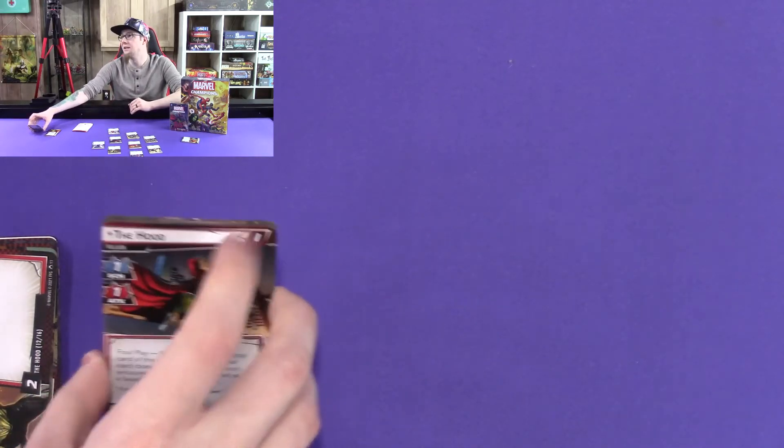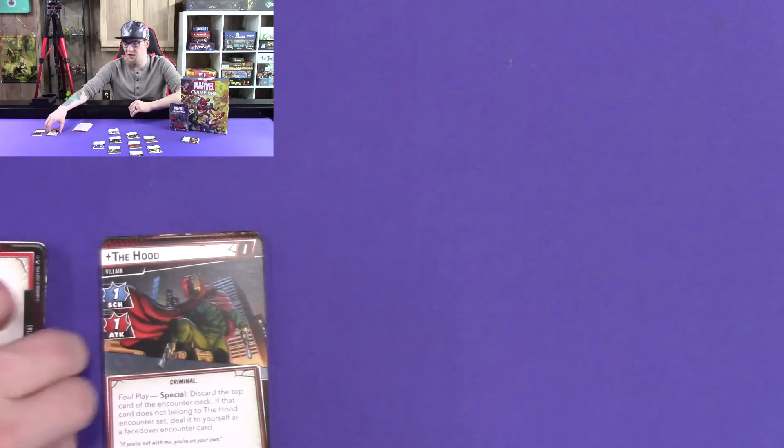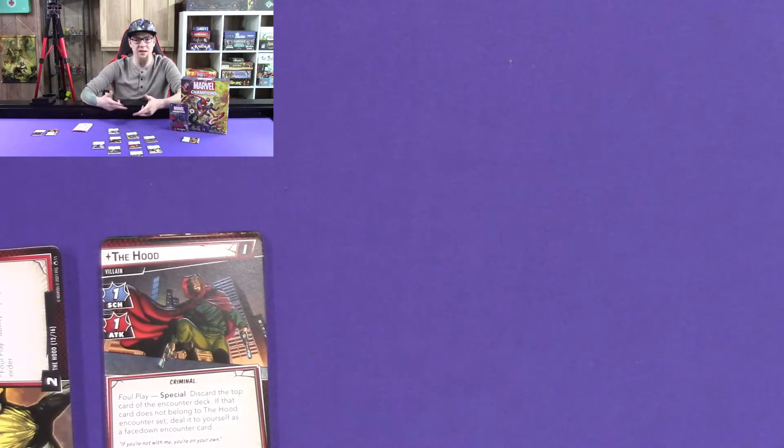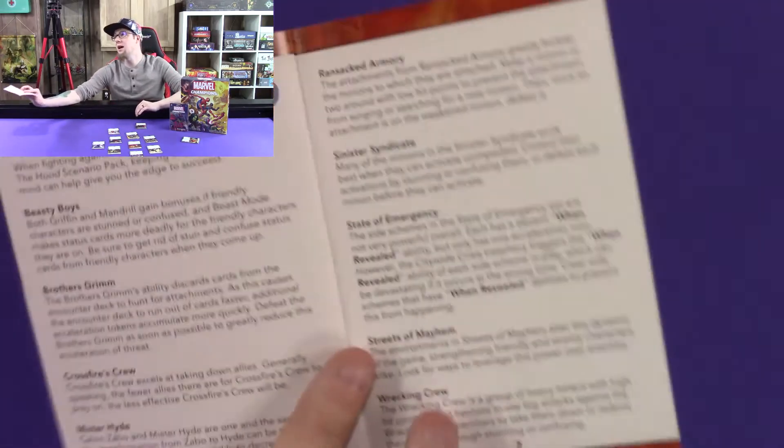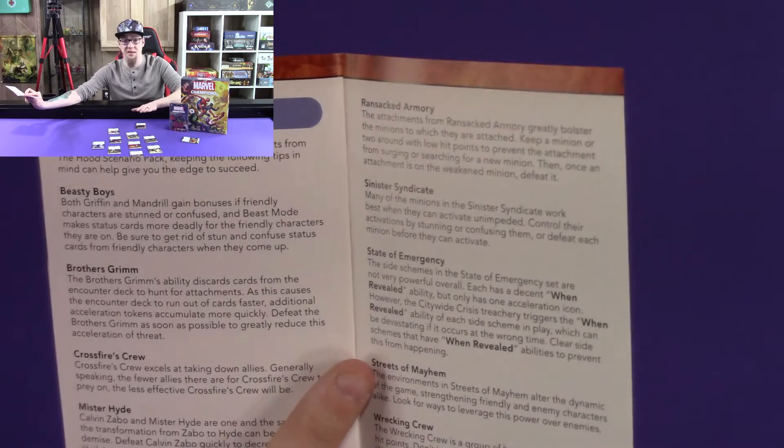That's pretty much The Hood. If he was just by himself cycling a random encounter deck, he'd be kind of lame. But with these modular sets in particular, it's just incredibly cool — he's the mastermind over all these organizations and somehow got them all to work together. Now let's talk about what these modular sets do. What's also really cool is that the booklet gives you strategy tips for the new ones that come in. Let's go in terms of difficulty.